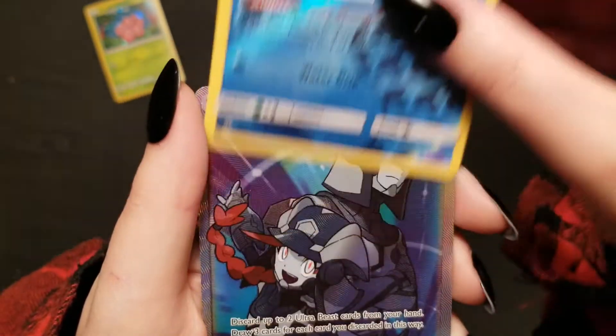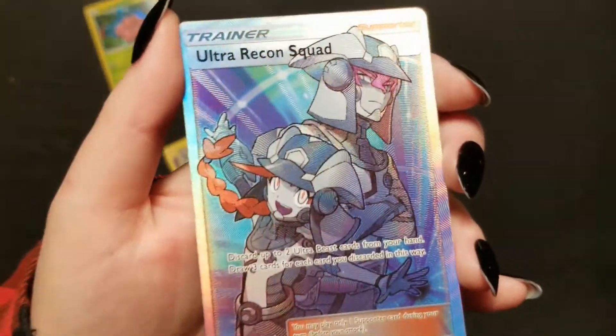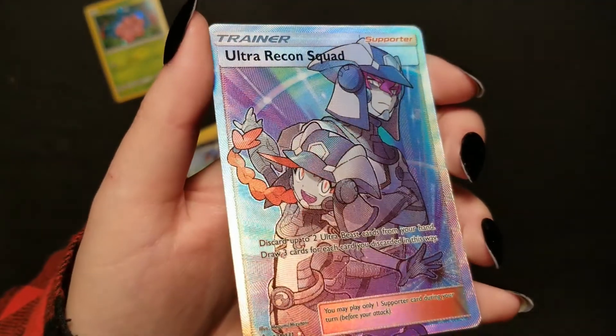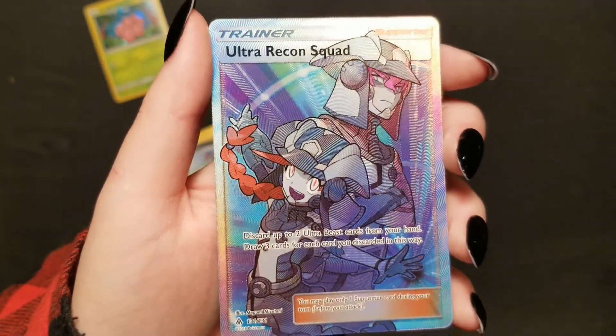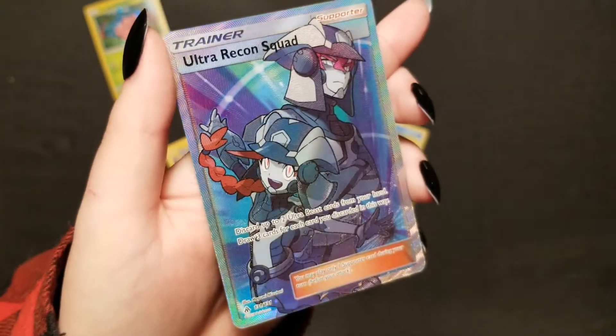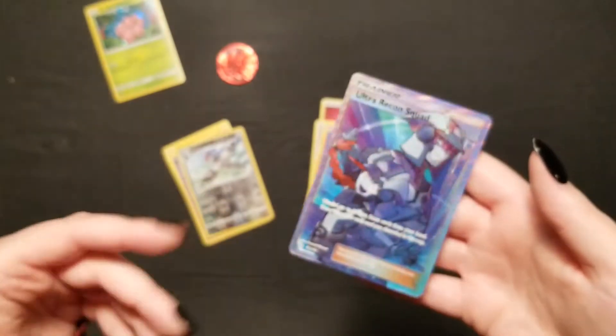Oh, a Reverse Holo Frogadier! Whoa. Oh, that's interesting — I didn't even realize the Ultra Recon Squad had gotten a trainer card, let alone this one. Wow, look at the shine on that! So that's not bad for only having one full pack and two little baby packs — to have a nice card like this plus the extra promo Reverse Holo and a coin. I'm happy with that.